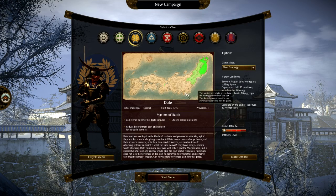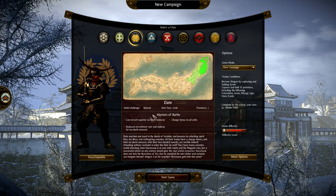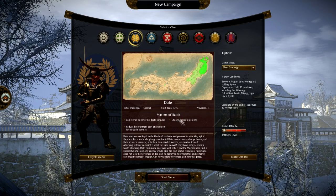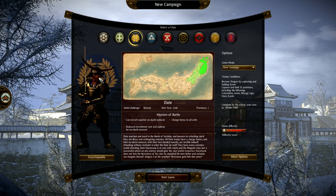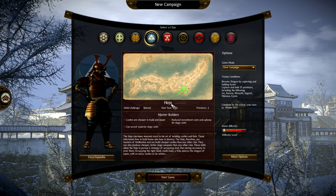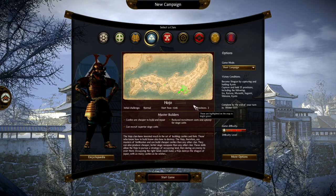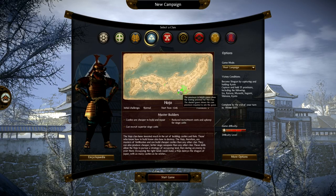The Date clan are masters of battle, with a normal initial challenge. They start on the mainland at the edge, so they're not surrounded. They can recruit superior no-dachi samurai — shock infantry — get a charge bonus for all units, and have reduced recruitment cost and upkeep for no-dachi. The Hojo clan starts on the main island with two provinces. They're masters of builders: castles are cheaper to build and repair, they can recruit superior siege engines, and have reduced recruitment costs and upkeep for siege engines.